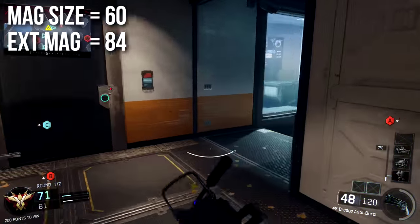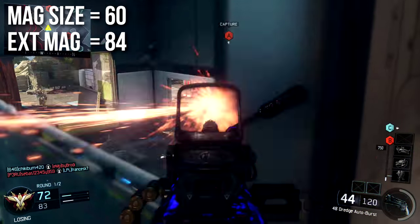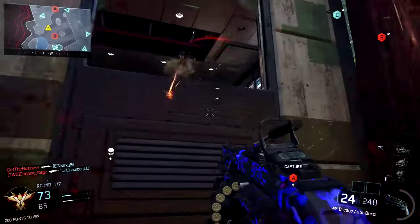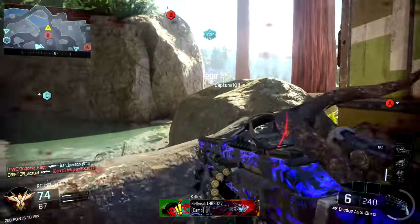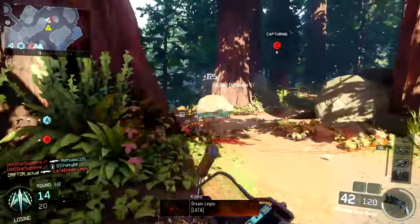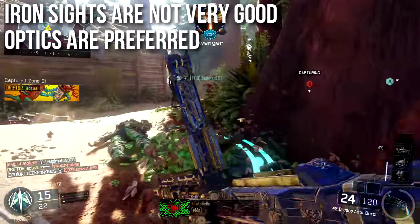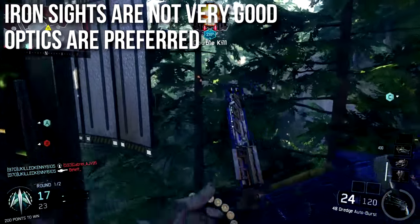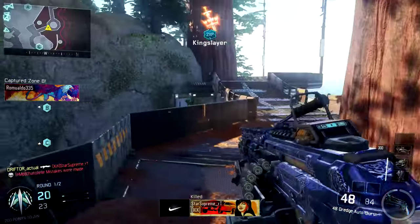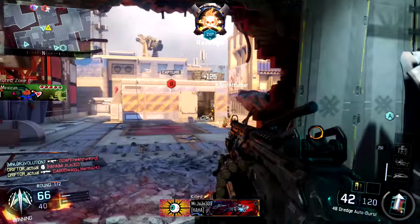Magazine size is 60, and extended mags bumps it up to 84. You'll burn through your magazine really fast — you can only pull the trigger 10 times before you reload. Extended mags isn't bad, but I'd probably go with fast mags. The iron sights are not very good — I can aim with them and they're clear enough, but I prefer optics. The gun kicks upward a lot and the barrel on the iron sights tends to obstruct your view, making follow-up shots very difficult.